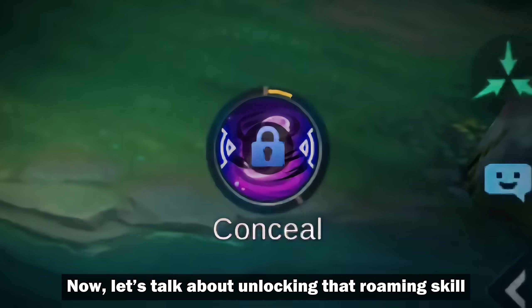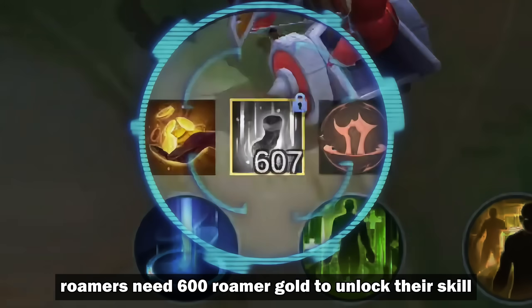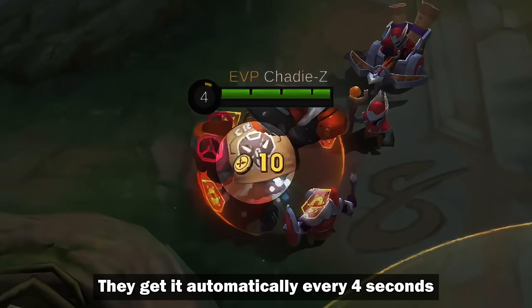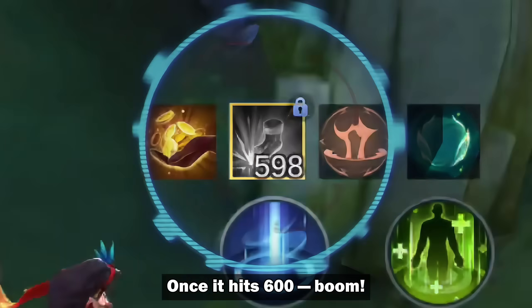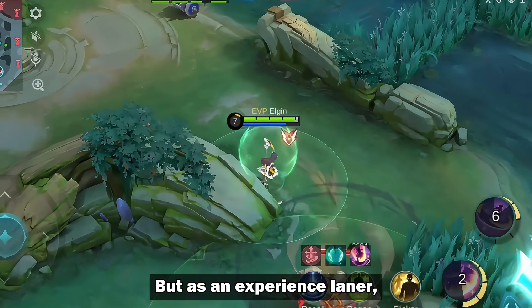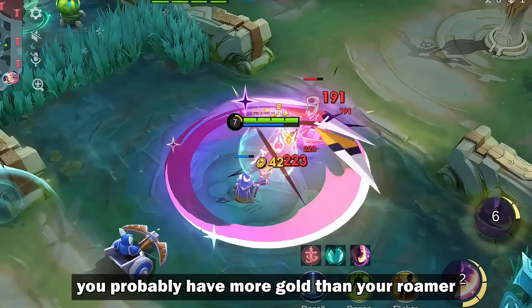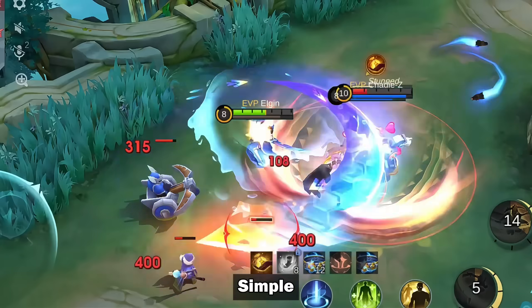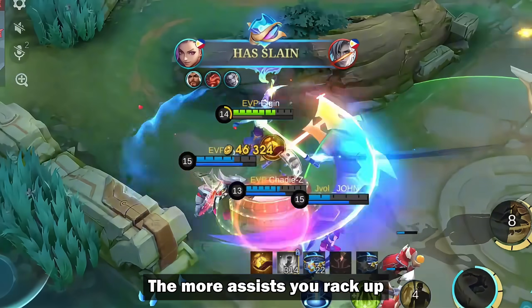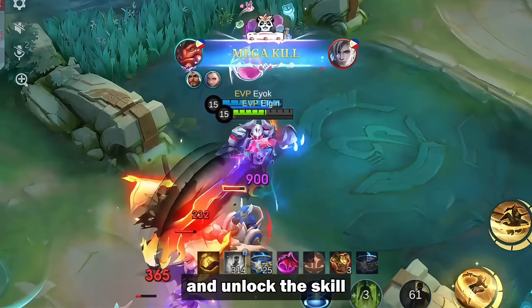Now let's talk about unlocking that roaming skill. Normally, roamers need 600 roamer gold to unlock their skill — they get it automatically every 4 seconds because they usually have the lowest gold on the team. Once it hits 600, the skill is unlocked. But as an experienced laner, you probably have more gold than your roamer. So how do you unlock it? Simple: assists. The more assists you rack up, the faster you'll gain roamer gold and unlock the skill.